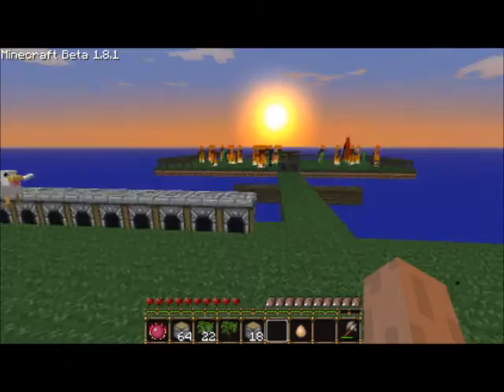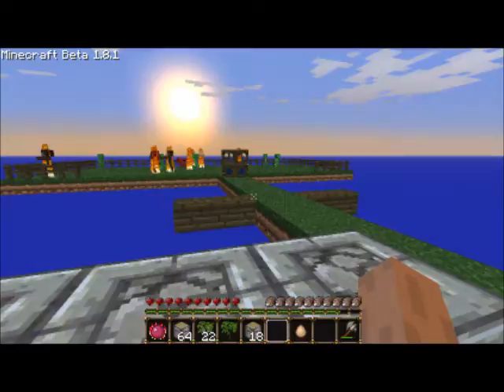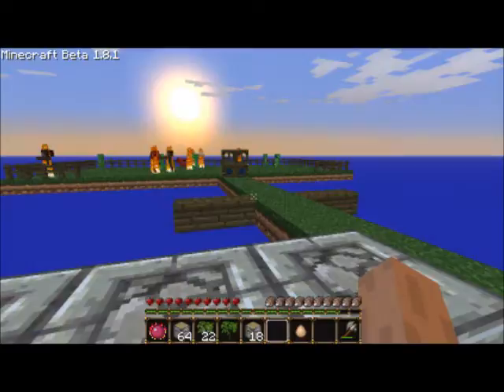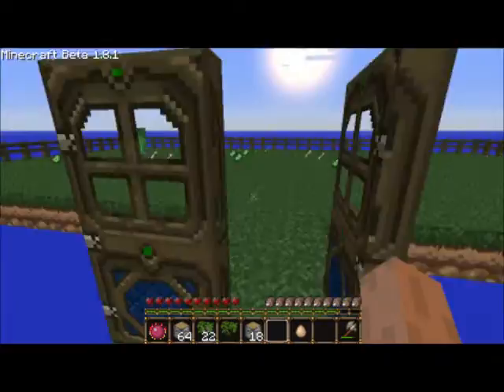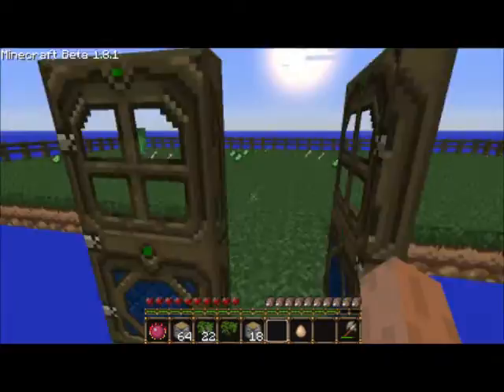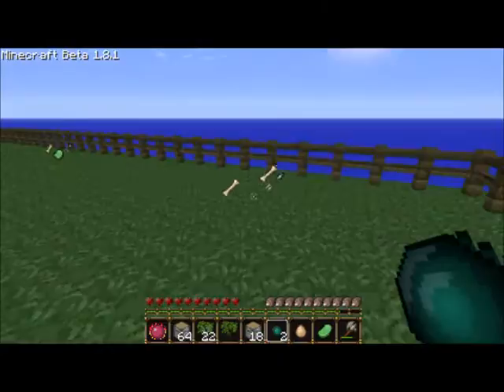Another thing that has helped me gain a couple of diamonds very easily, is by changing endermen orbs into diamonds. For every two endermen orbs, you get one diamond. Let's make all these creepers commit suicide. Good, there's two endermen things. Come on creepers, I ain't scared of you because you're all suicidal. Makes me happy when they fall.